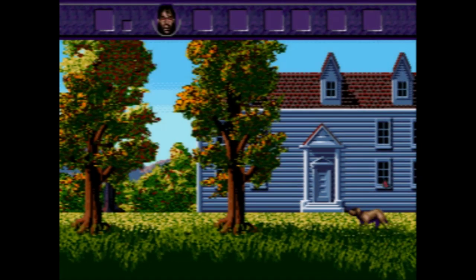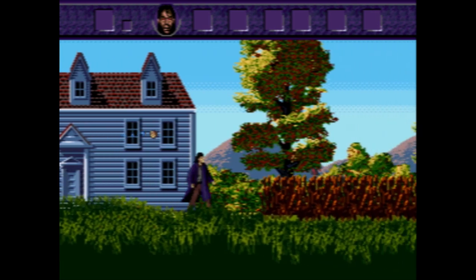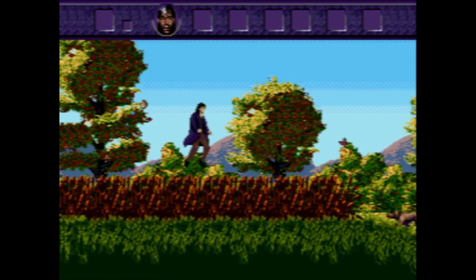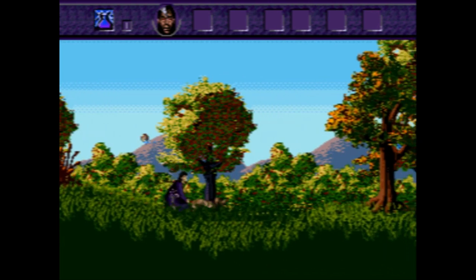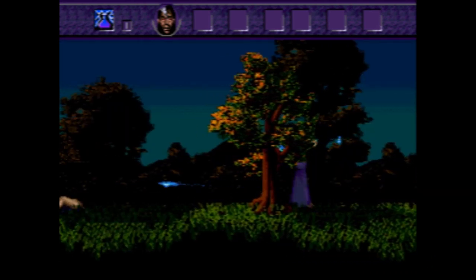Straightforward controls: A, B, C — you can shoot, you can jump. You've got this orb that you can use to get stuff that's further away from you. Some of the creatures can hurt you, not all of them. Look at the portrait on top where your face is — as you get damaged the face turns into a skull, and when it's a total skull you die. You also get magic potions and magic spells that you can use to protect yourself.